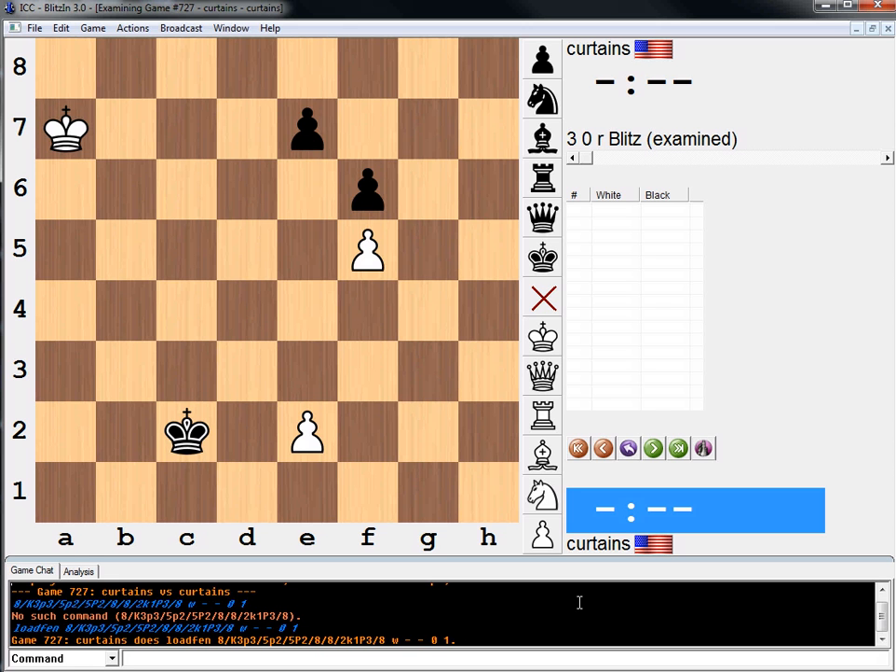So what's happening here? I'm going to start solving it now, so if you're not done keep your video paused. But basically king b6, king d2, king c5, king takes pawn, king d5, king e3, king e6, king e4 — black wins.